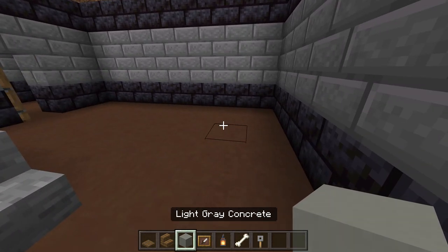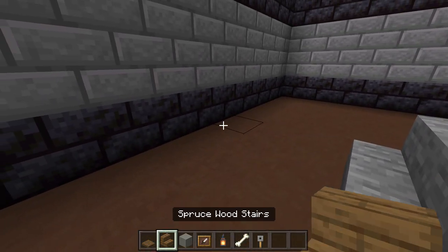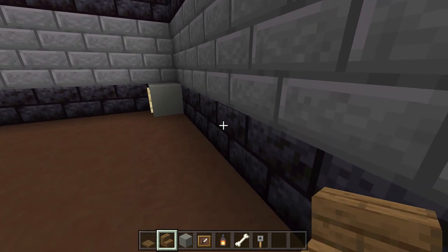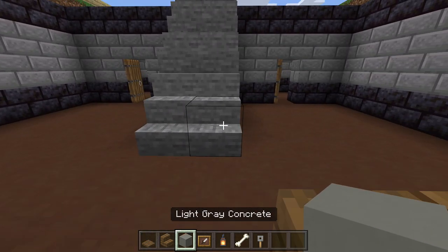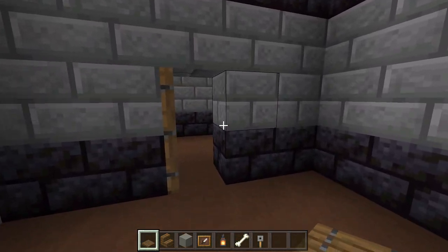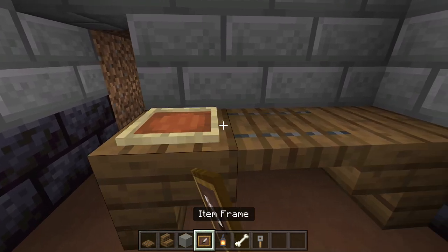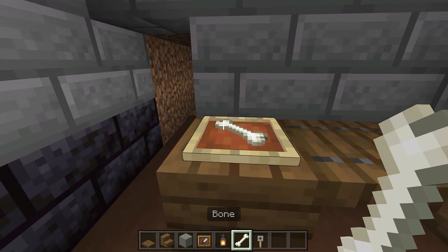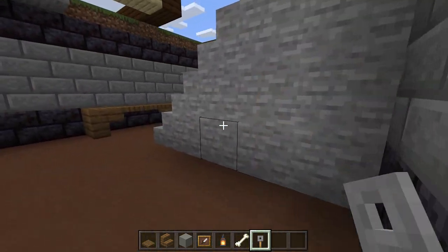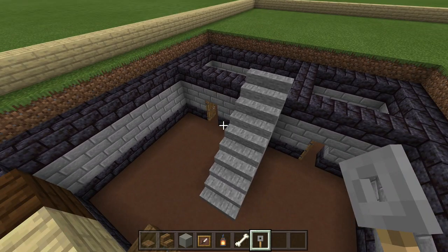Now for basement decorations. From the stairs, place light gray concrete with an item frame to the right. Then at the bottom of the stairs, come out 1 block from each side leaving 2 open in the middle, and place 2 spruce trapdoors for a table. In the side room, in the corner place 2 upside-down spruce stairs with a trapdoor in the middle, then an item frame with a bone and another with a tripwire hook turned to look like a key.